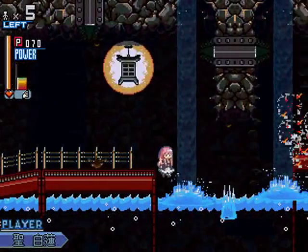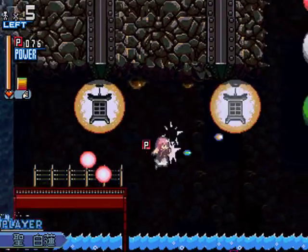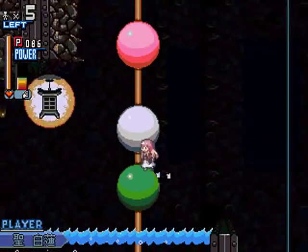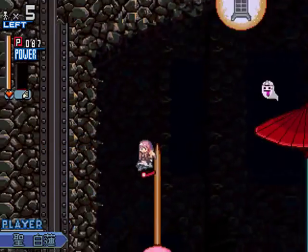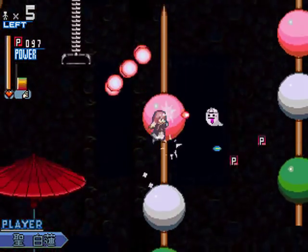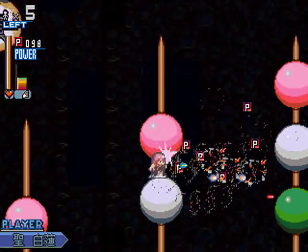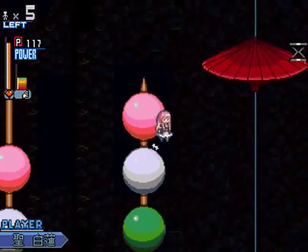This is the first section. Every level in this game consists of three sections and a boss. Now we're in the second section of this level, where we discover giant mechanical Japanese dumplings. Who would build something like that in an underground cave, and to what purpose? I have no idea — must be a very strange person. Nonetheless, they're not easy to navigate past.